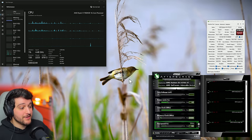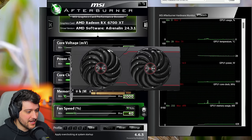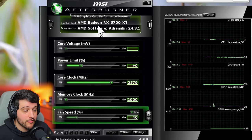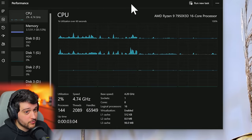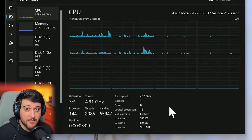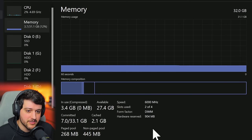Hello guys, Chris here, welcome back to another video. In this one I'm going to be testing the Radeon RX 6700 XT in Horizon Forbidden West. This is the Sapphire Pulse edition of the card, running it with the latest AMD drivers and no manual overclocking. Resizable bar or AMD SAM is enabled, and we're pairing it with a Ryzen 9 7950X3D with half its cores disabled — same as a Ryzen 7 7800X3D. On the memory tab, 32 gigabytes of DDR5 6000 MHz RAM in dual channel.